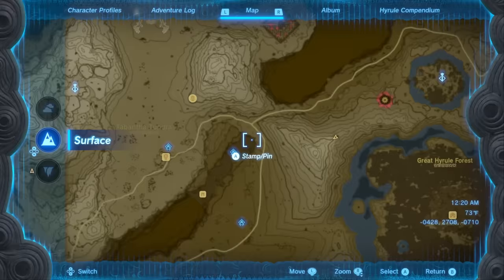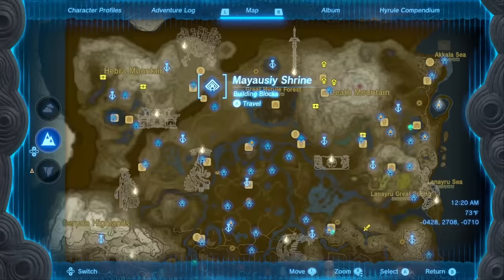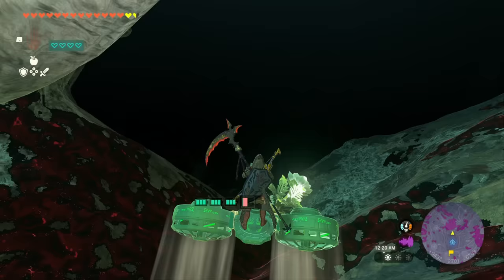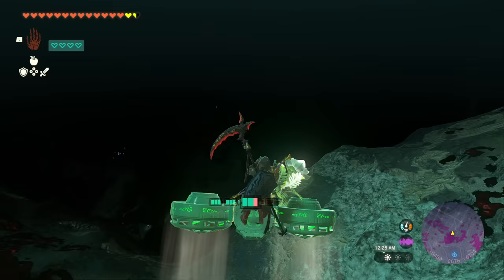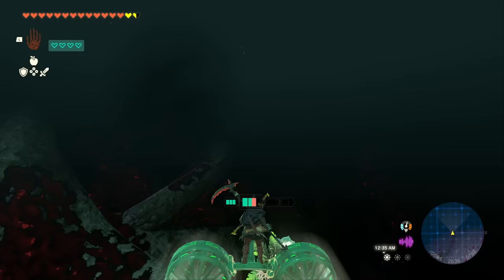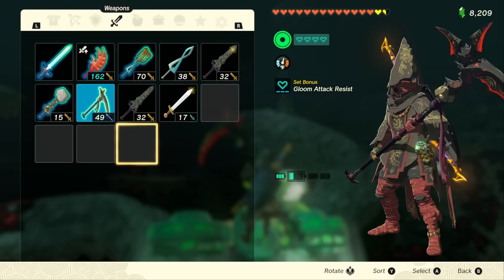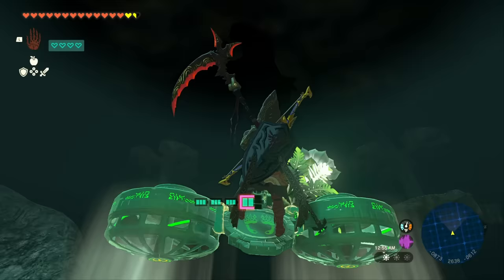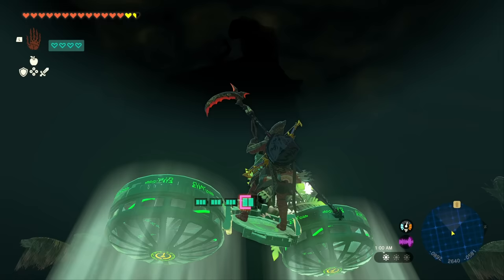The interesting thing about the depths is it is a complete inversion of the map above — anything that's a mountain above is going to be a big valley, and anything that's a valley is going to be a big mountain in the depths. This one is actually in a big valley above, which means in the depths it's going to be on top of a giant mountain. We're going to use the Zonai device to get up there. You don't want to go all the way down; just line yourself up going in the right direction and refresh your energy every so often. These large Zonai charges completely refresh your battery power. Keep following the mountain up and you're going to start seeing on the horizon a giant freaking statue — and that's exactly where we need to go.